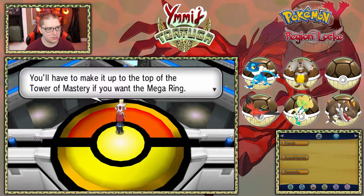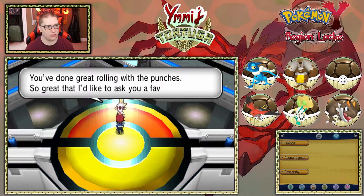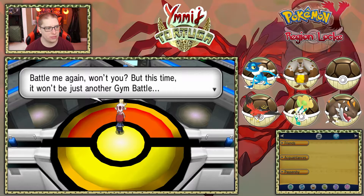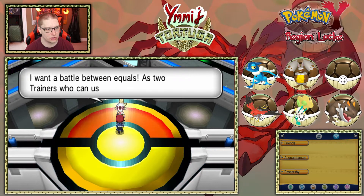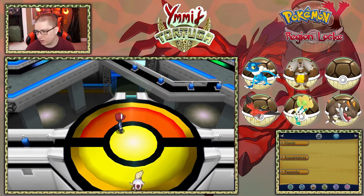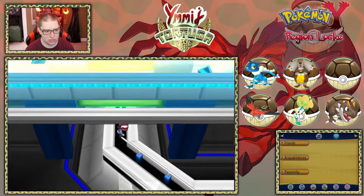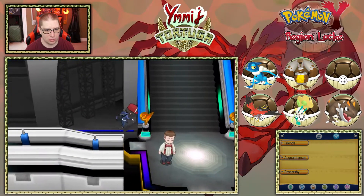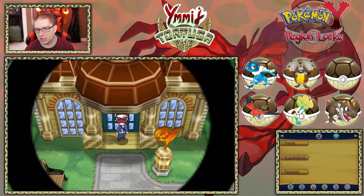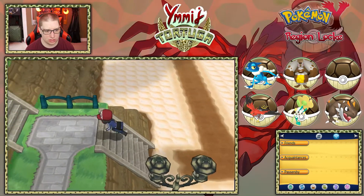You'll have to make it up to the top of the Tower of Mastery if you want the Mega Ring. I'd like to ask you a favor — battle again, but this time a battle between equals, as two trainers who can use Mega Evolution. I'll be waiting for you with Lucario at the top of the Tower of Mastery. That's where the Mega Lucario is going to be. We're going to do that in the next episode.